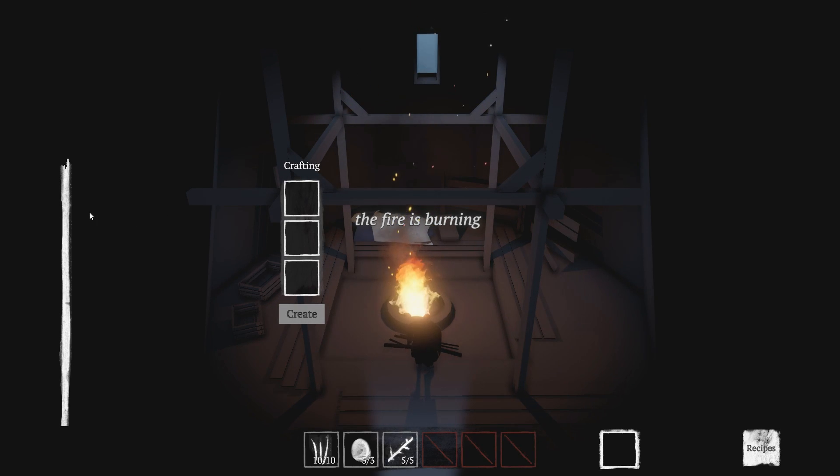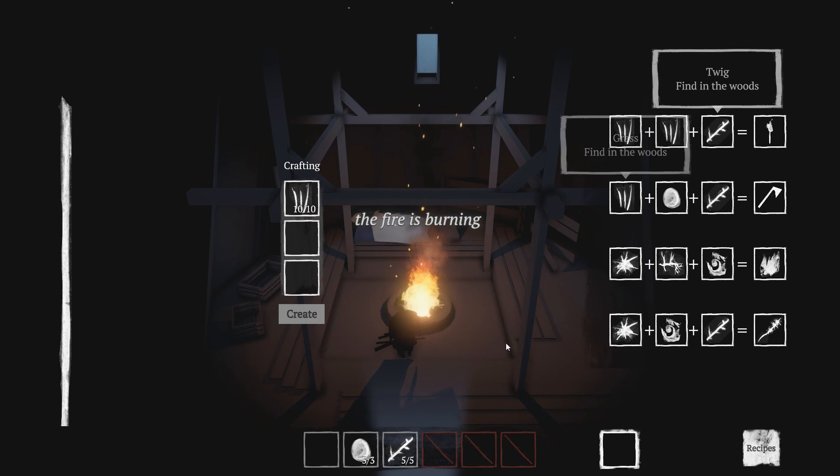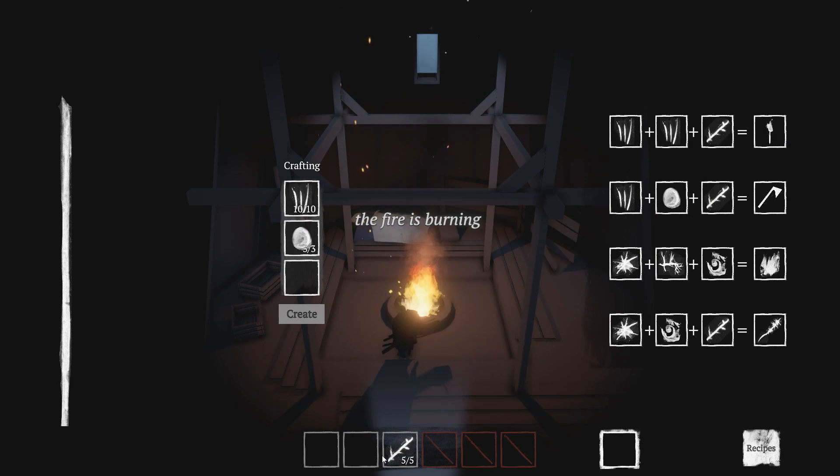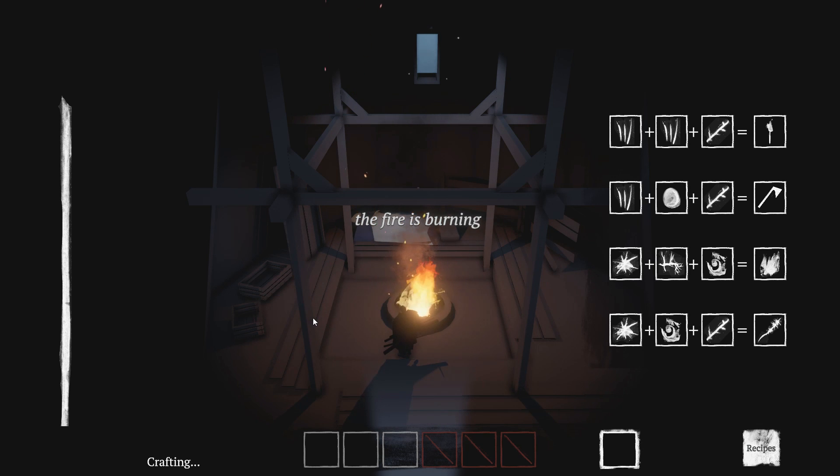We'll start messing with the fire in just a minute. I assume that's my cold resistance maybe. So if I put the grass in there — we needed a twig and a rock to make an axe. Let's go ahead and make the axe right now. That's what I'm talking about, let's get ourselves equipped up.